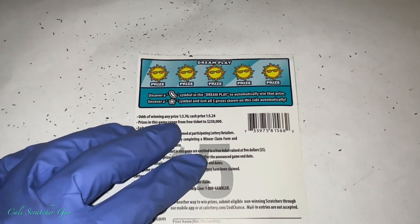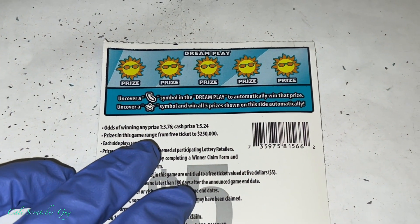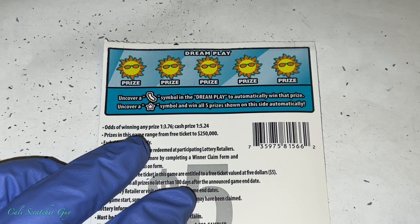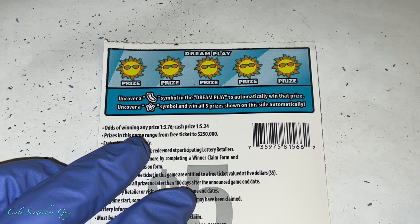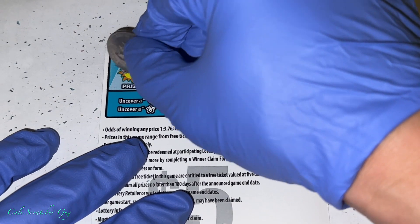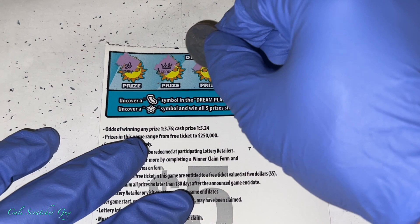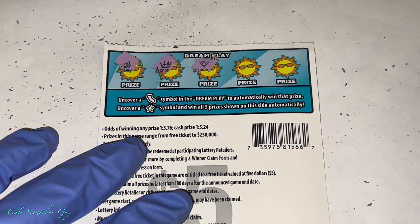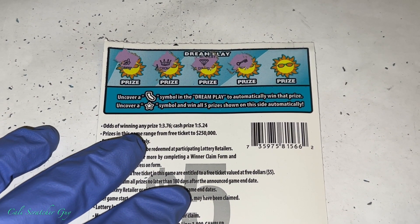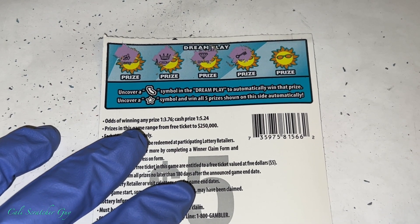So we got one more try here — one more try on this side. Uncover the state symbol, win prize automatically. Uncover star symbol, win all five prizes. Sounds good to me. Alright guys, what do you guys think? Are we going to have a winner? Or are we going to have a total bust? Let's find out right now.